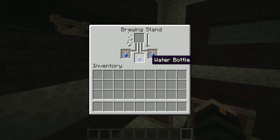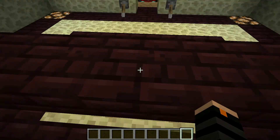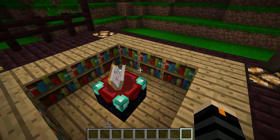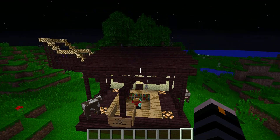In here you just have a brewing stand and then some potion ingredients, sort of like a vendor, so you can just buy your ingredients. That's the concept — it's more like a shop, and then a public enchanting table out in front. Even the cows love it.